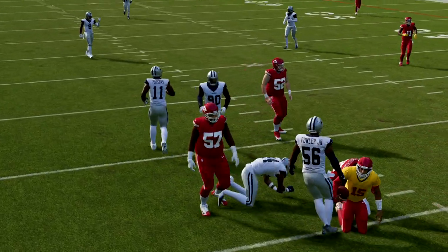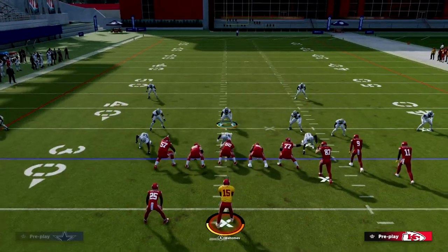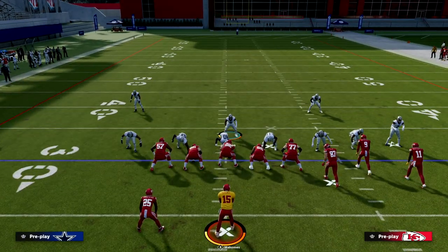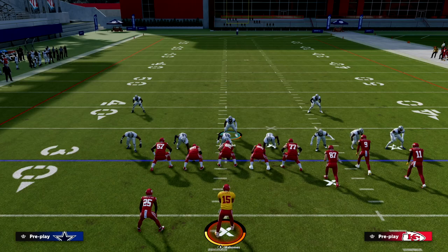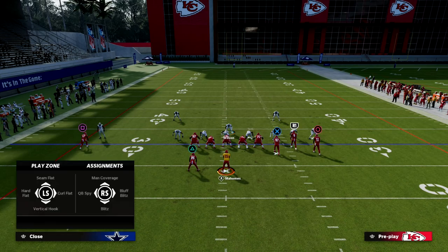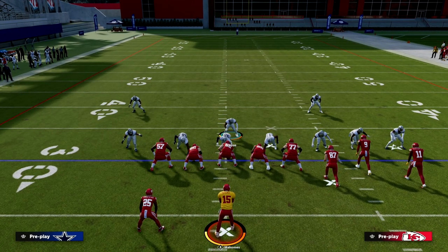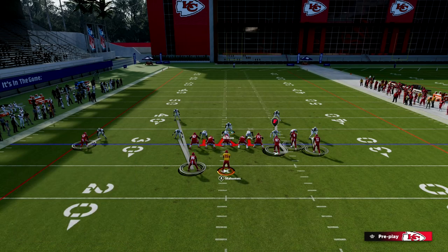Whenever we're defending bunch, one of the things you have to worry about is the snap throw to the running back. The way we combat that is by manning up the linebacker over the top of the running back. You also have to worry about the snap throw to the tight end, so we man up the linebacker on the tight end as well. That's the foundation of this defense.